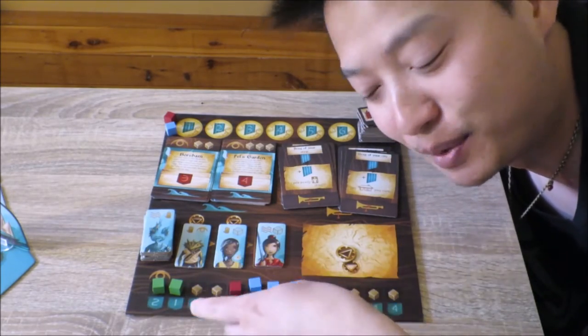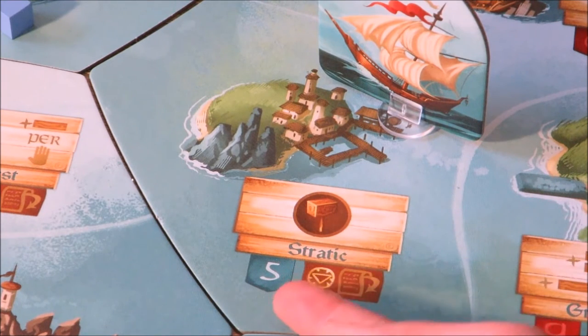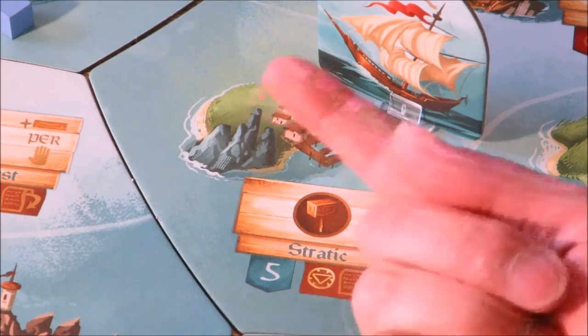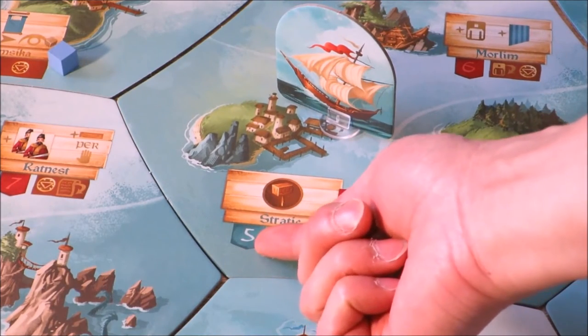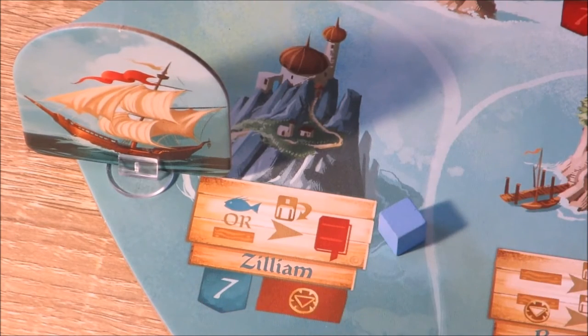If I were to ally with the town of Stradic, I would need to remove cubes equal to the value of five influence points, then collect spoils equal to the value written in the banner. If I wanted to ally with an isle owned by another player, I would need to pay two more than the influence value written on the isle.